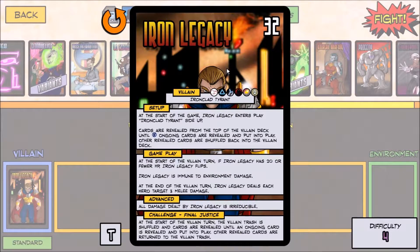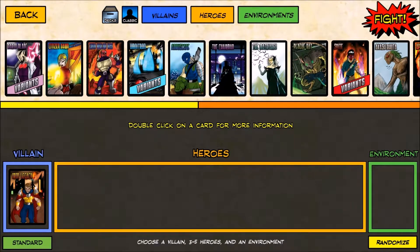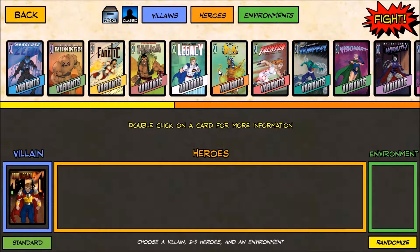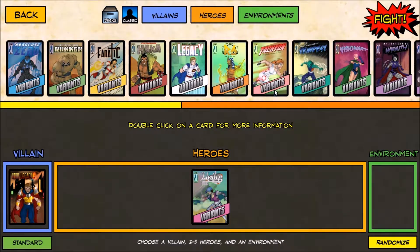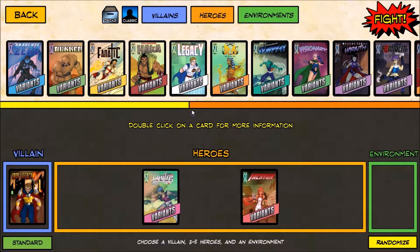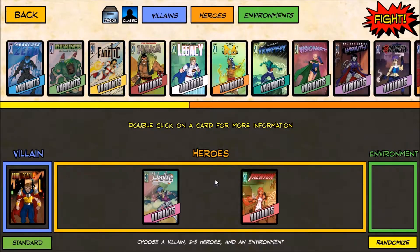He has six nemeses altogether — that includes Tachyon, Absolute Zero, Tempest, the Wraith, Unity, and Bunker — all known as the Freedom Six. We can't use all six of them sadly, but we can bring a bunch. We haven't introduced Unity yet so we'll bring her along with her Freedom Six variant. We'll also bring along Team Leader Tachyon, and Freedom Six Bunker the Engine of War — instead of drawing one card, he gets to discard a mode card and can destroy an ongoing card, which is going to be helpful.